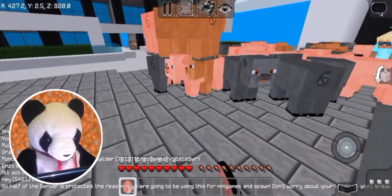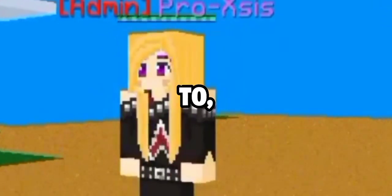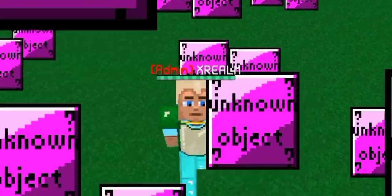Spawners spawn mobs like we can with mob eggs and spawn entity, but besides all of the ways to spawn mobs you are familiar with, there is one block that can spawn unknown objects.